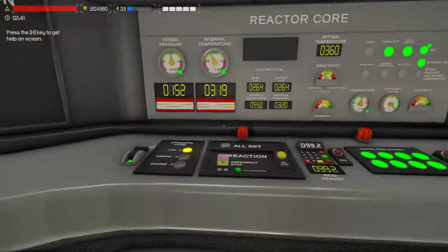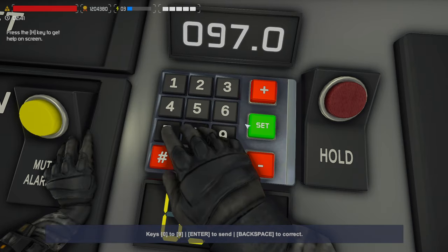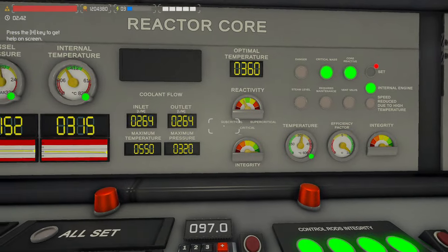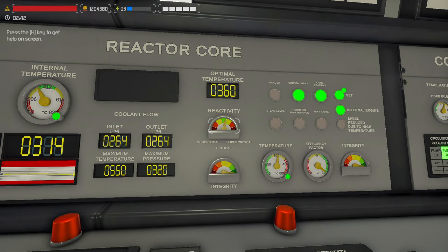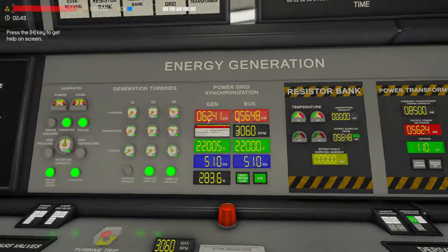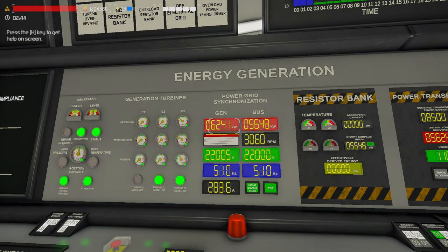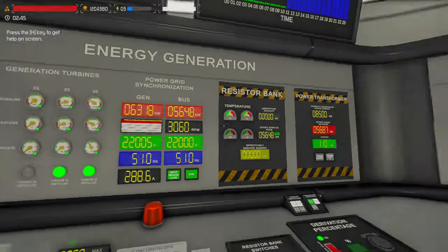Our core is cooling down — I forgot to mention that — so we're going to bump this up to 97 just so we can get back on the positive side of reactivity and not cool down too much. We don't want to affect our turbines too much, and as you can see we're already pretty close to actual operating capacity. The second steam generator is coming up.